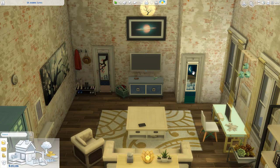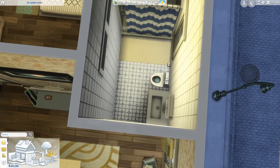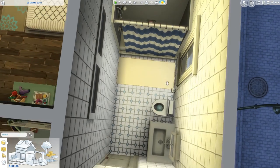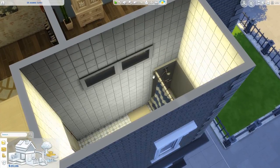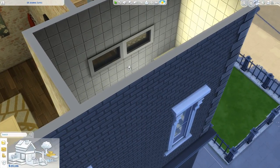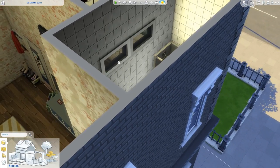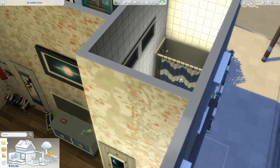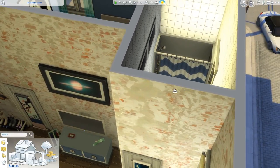We have a couple of doors. This door goes into the bathroom — it's a lot smaller than Jamie's but it has room for a sink, a toilet, and shower. I've actually cut a couple of windows in here because the bedroom only had one window which is just not a lot of natural light. So I like the idea of a couple of windows so that some sun can transfer through the outside window of the bathroom.